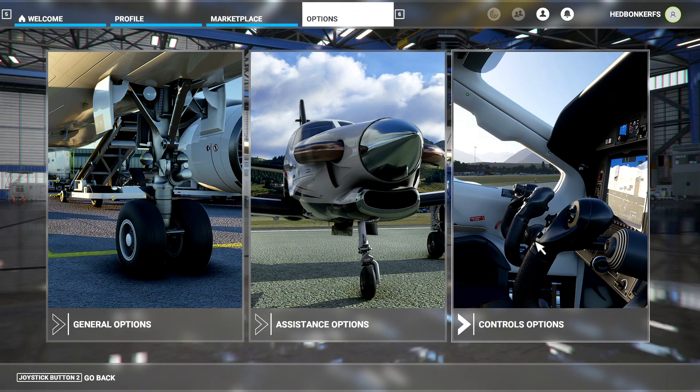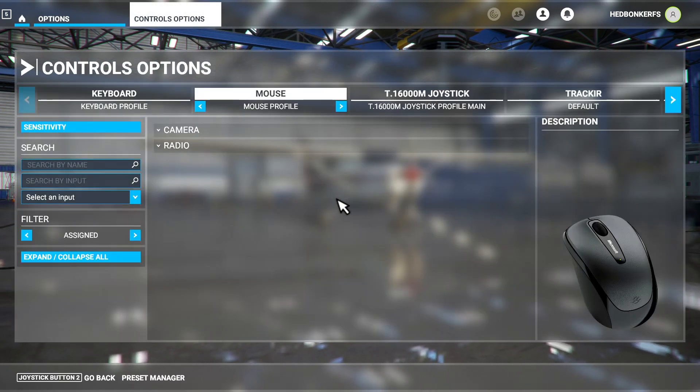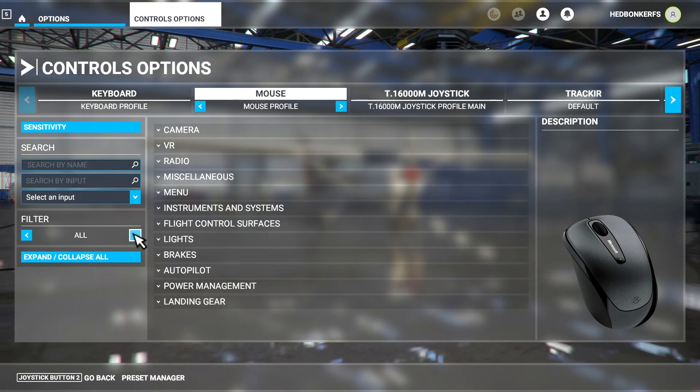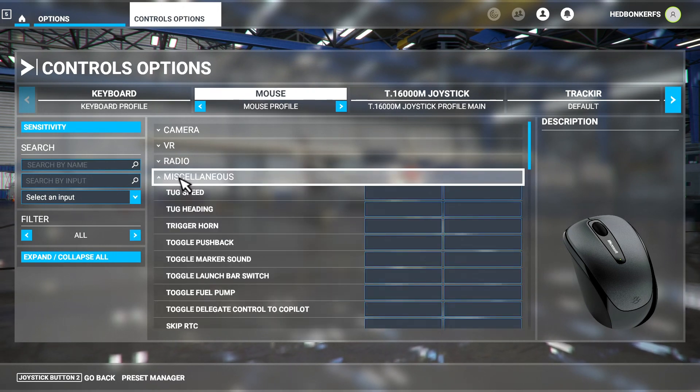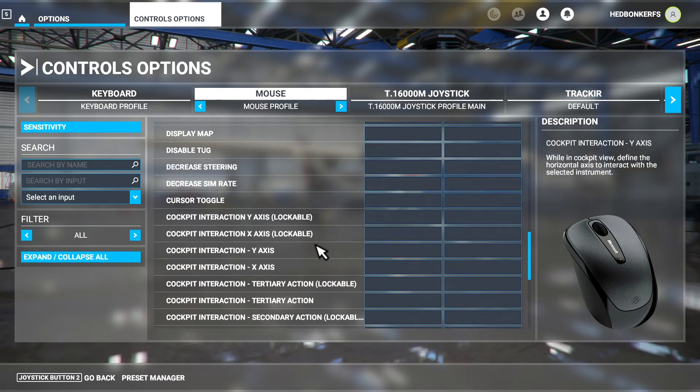To do this, go to Settings, then Controls. Doing this from the main menu is actually simpler than doing it inside of a flight, since the menus are very different between those two environments. Once on the mouse controls, set the filter to All and click on the Miscellaneous option. Now you can assign whatever you like to each of the cockpit interaction controls as you see fit.